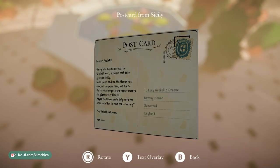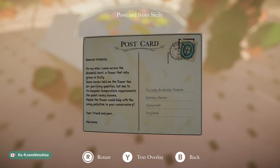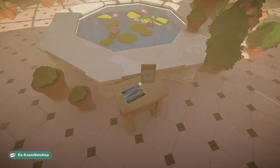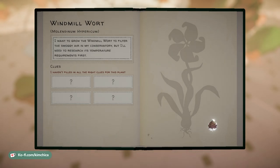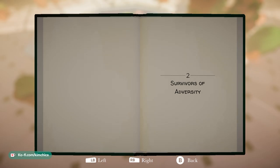We have a postcard from Sicily: 'Dearest Arabella, on my hike I came across the Windmill Wart, a flower that only grows in Sicily. Some locals told me the flower has air purifying qualities, but due to its bespoke temperature requirements the plant rarely blooms. It could help with the smog pollution in your conservatory. Your friend, Marianne.' My friend went to Sicily and got me flowers — what a wonderful gift! So we're going to grow the Wart to filter the smoggy air, but we need to research its temperature requirements.